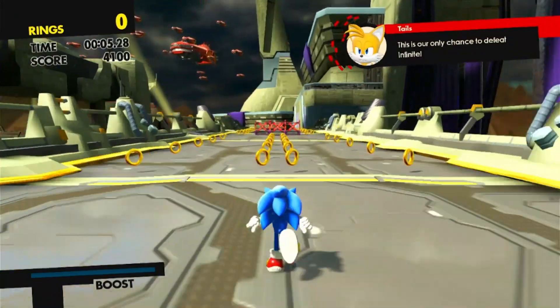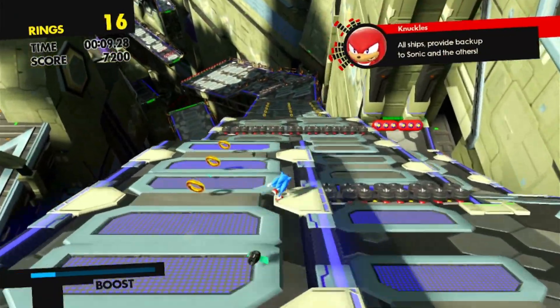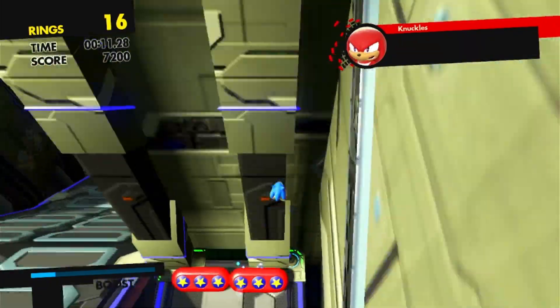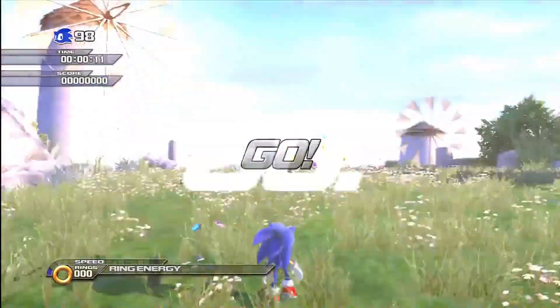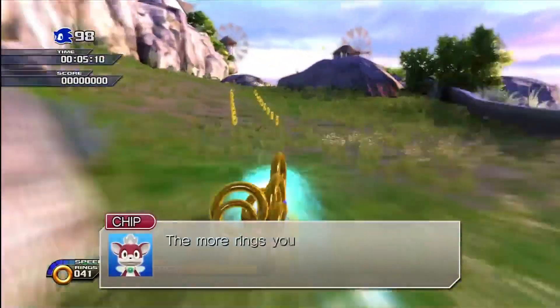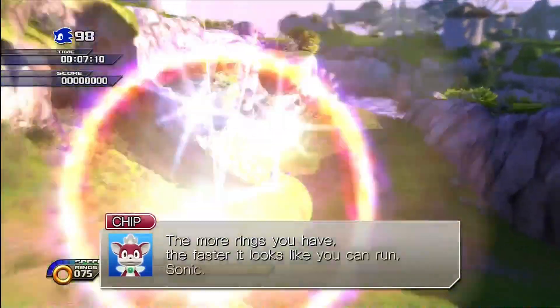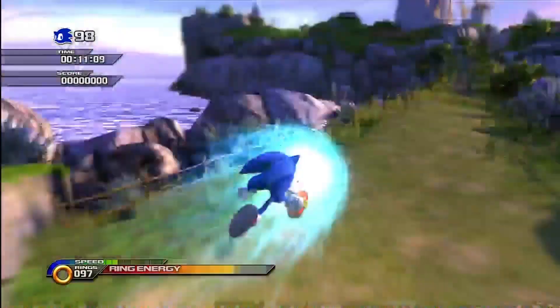Mortar Canyon from Sonic Forces — this is one of the most recognizable stages to me, with all those alternate paths. It's one of the stages I think of when I think of Sonic Forces. Windmill Isle from Sonic Unleashed — when I think of Sonic Unleashed stages, the first act is what I see: starting on the grass, going into the white and blue town. It's just so iconic.